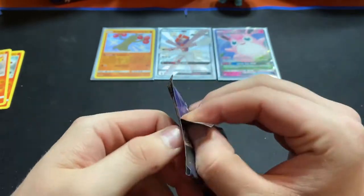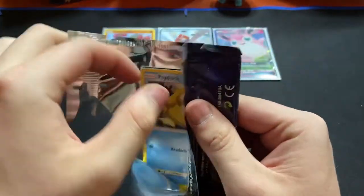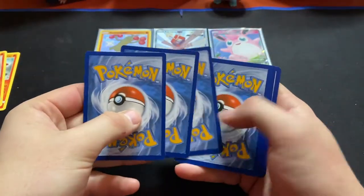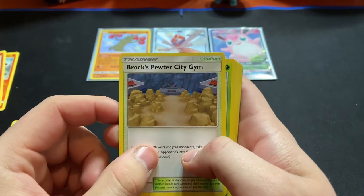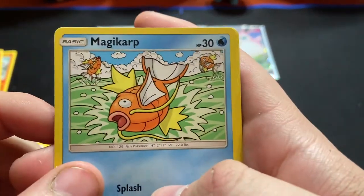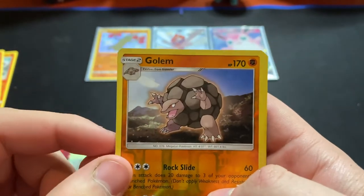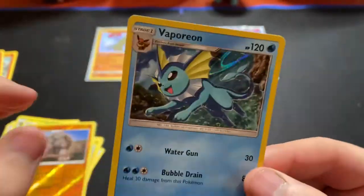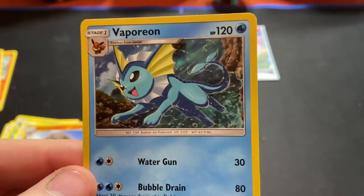All right. Let's go ahead and open up this last Hidden Fates pack. It would be insane if we got another Shiny — I would lose it. One, two, three, four. We have our Energy, our Brock's City Gem, Metapod, Giovanni's Exile, Psyduck, a Magikarp, Staryu, Slowpoke, Voltorb, a Reverse Holo Golem, and a Holo Vaporeon. Vaporeon is my favorite Eevee evolution. So we didn't get a Shiny, but this is still a card that I really love. We're actually going to save that just because it's my favorite Eevee evolution and it's a Holo.